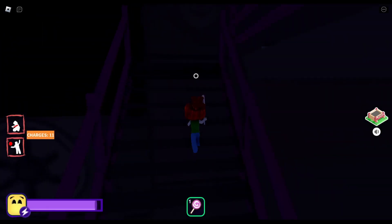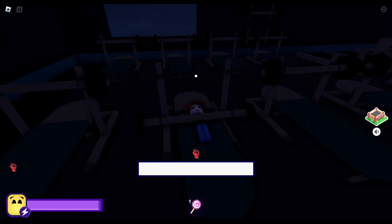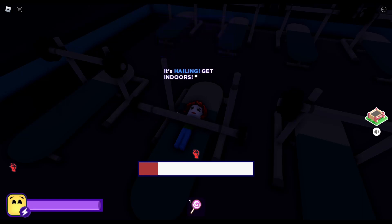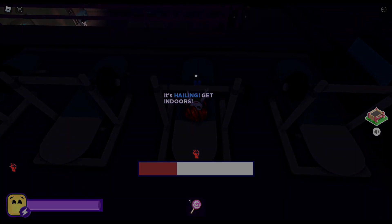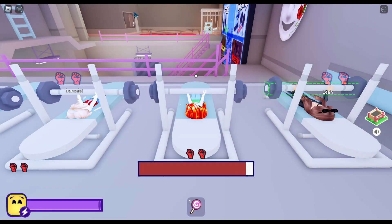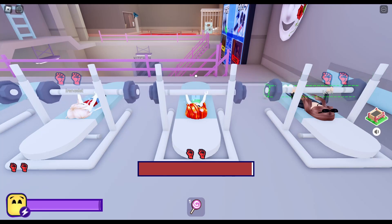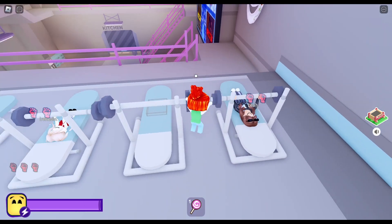So as soon as you get to the base, you need to exercise your strengths. You need at least 3 strengths. You get on one of the exercising machines and you start at Strength 1. Let's try to get to Strength 3. We're almost there, a little bit more. Awesome, it's level 3.